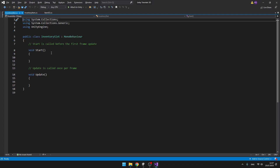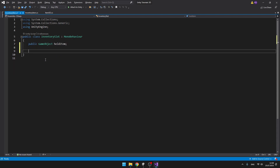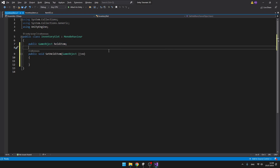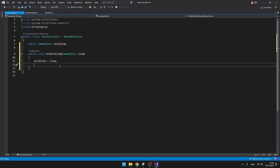Now let's jump to the InventorySlot script, where we'll add a public variable for the item it is currently holding. To make things easier later, I'll add a public void called SetHeldItem with a GameObject parameter for the item. This will set the held item and also set its position to the slot at the same time, so later in the InventoryManager we don't need to separately set the held item and its position — we can just call this void.